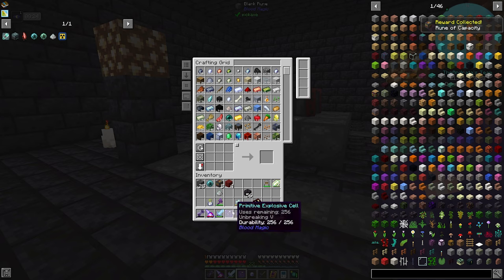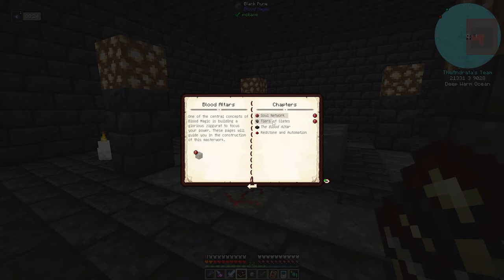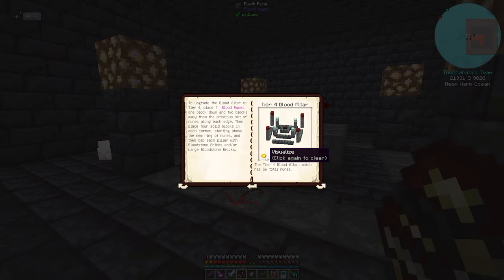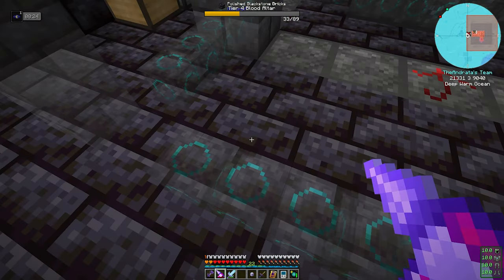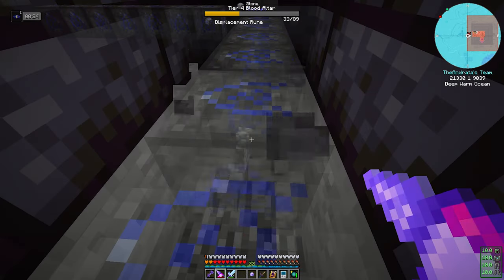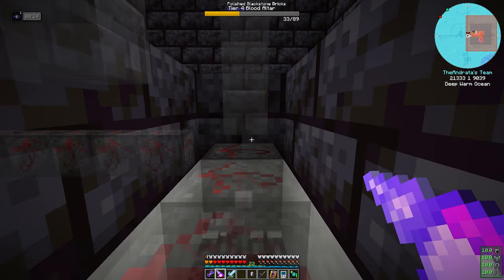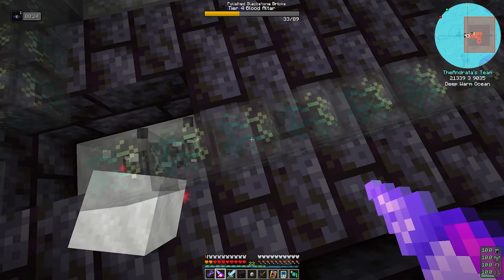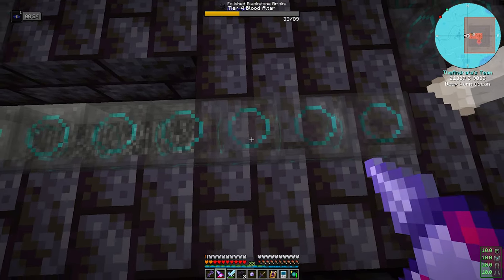And that is Blood Altar Tier 4! Give us our runes of capacity — all this work, that is what we came for. Let's go. Let's upgrade to the next tier. Blood altars — max tier, let's rock. So we need to go to this tier, right above the bedrock. Let's just break all this. This is very difficult to see with this stuff in the way. It's going to actually work out just fine for us because Tier 5 doesn't exist.